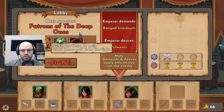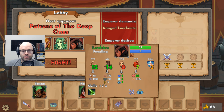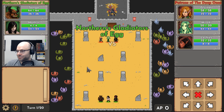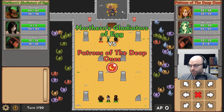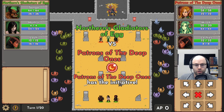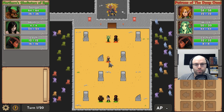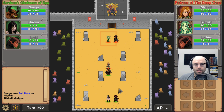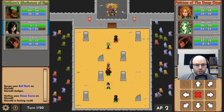Ember demands ranged knockouts — that's going to be tough. Do you consider a Bull Rush to be ranged? They get to go first again. They definitely still do get to go first. Come on, big moves from you guys please. Wow, amazing. Debuff — let's go! Feeling weak? I can live with that. Back it up a little. It's a range of 1, you can move 4 times.